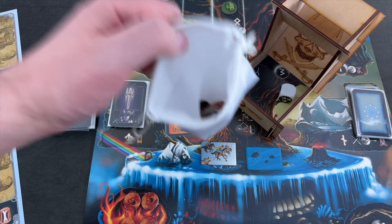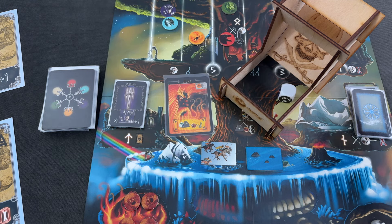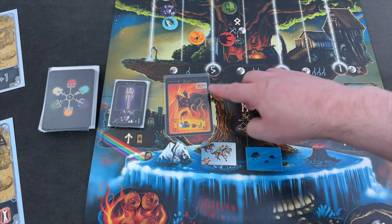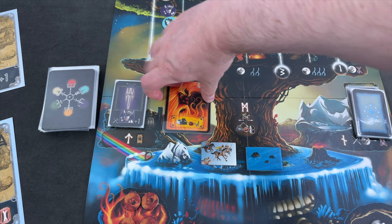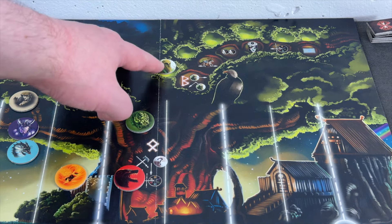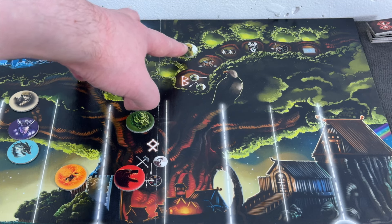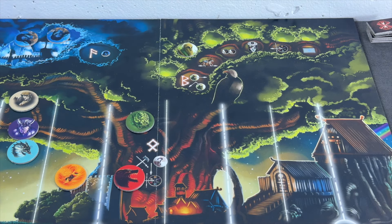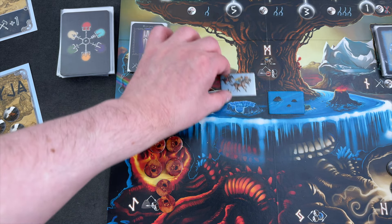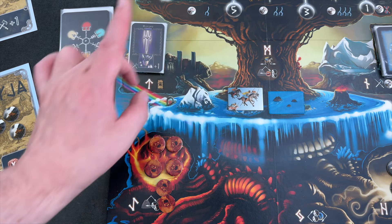You can barely see some of those Viking tokens in the back, but I think that's basically it — we moved him ahead and triggered it. For his first action, he's going to move the Vanya marker one space ahead. We can either trigger it, moving it back, or advance it; in this case we had to advance it. We have two more actions left.